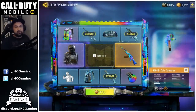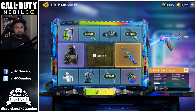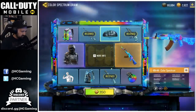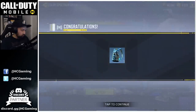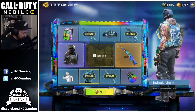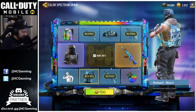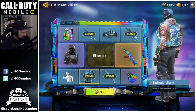Spin four for 350 cut points: it's one of the backpacks — the Yukio-E backpack. Pretty cool. We're now down to two epics and three epics and a few blues, so we're going to start seeing some cool stuff.